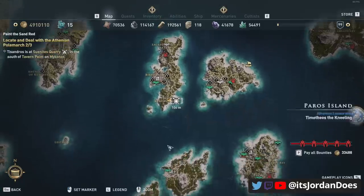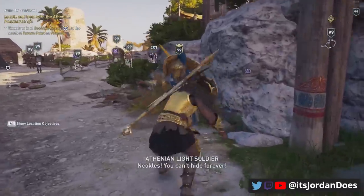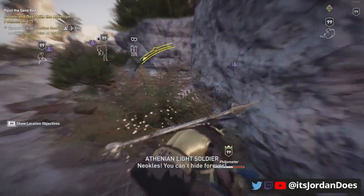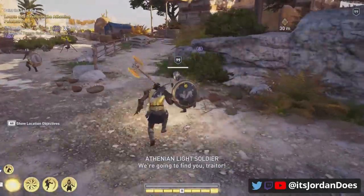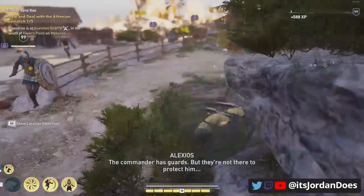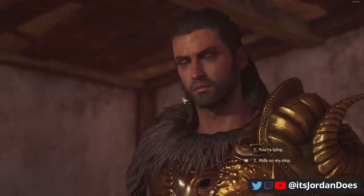You're looking for one specific commander located on the island next to Mykonos called Delos. On the southeastern part of the island is a guarded farm where the commander is located inside a building. You can only get to him through this quest and it involves a cutscene, so you're going to have to kill his guards first before you can enter the building with him.